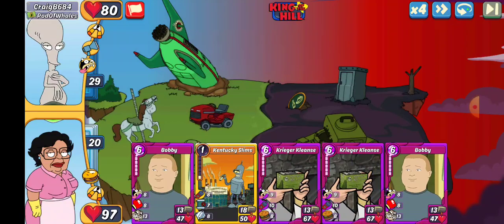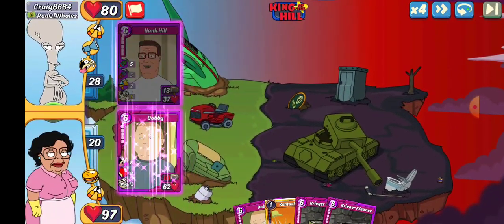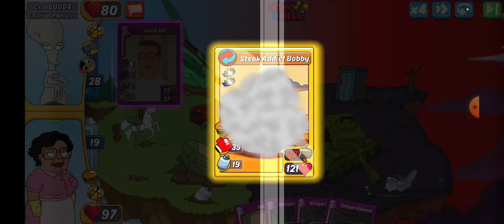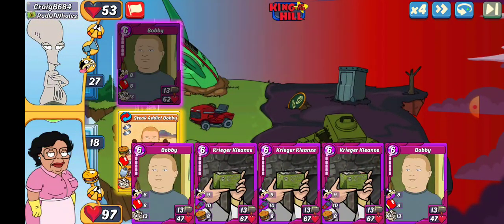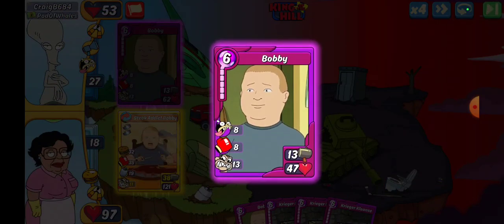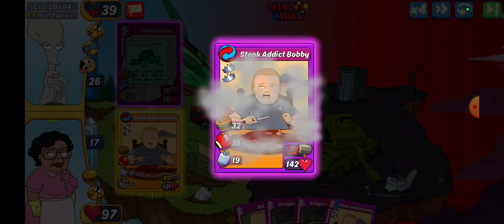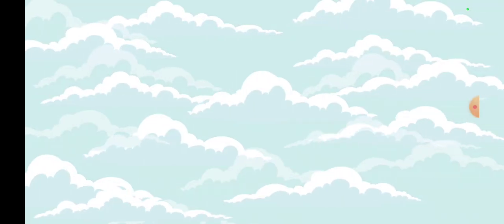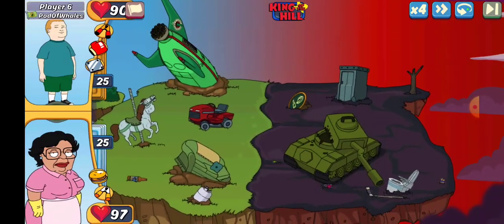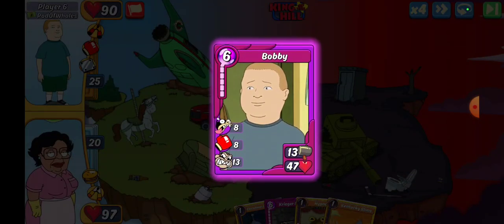First up we are going to face Craig B 684. We're going to go with Bobby because we have Bobby. They throw Hank out there — Hank may not be the best option for defense but that's your call. Everything depends on what cards you have. We're gonna go ahead stake addict Bobby, take that down, and get that hundo.